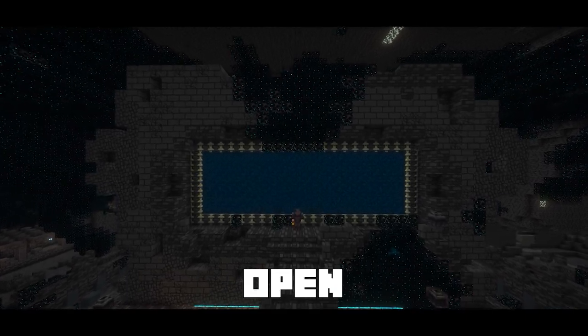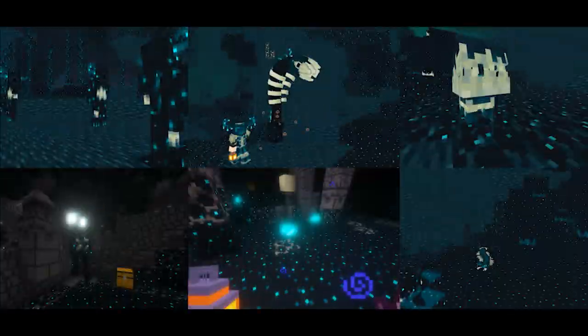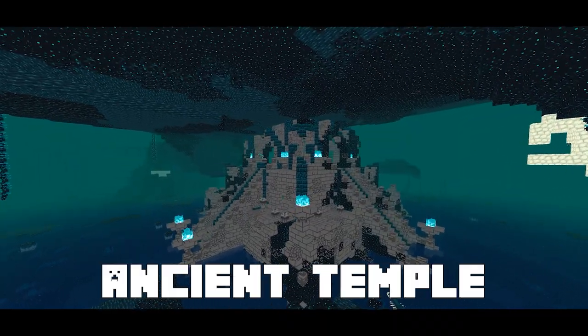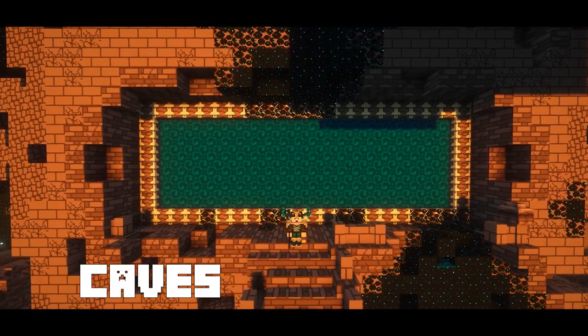The ancient city portal is now open, leading you to the mysterious other side dimension filled with three new biomes, six new mobs, and if you're lucky enough, you may stumble across an ancient temple. Today we're covering the Deeper Darker mod, adding everything Minecraft should have to the caves and cliffs update.